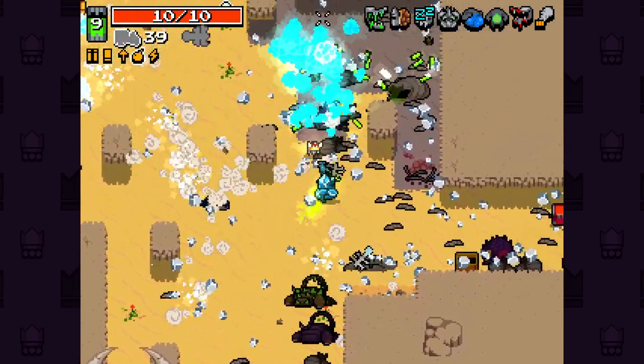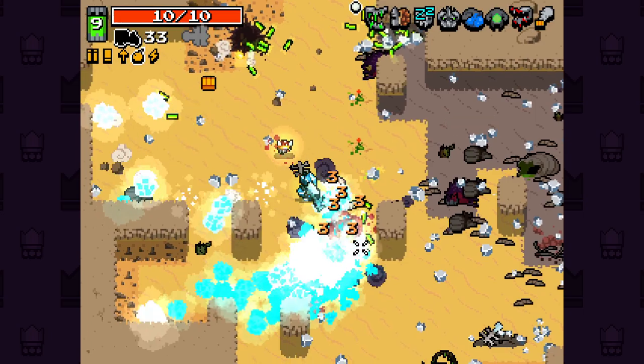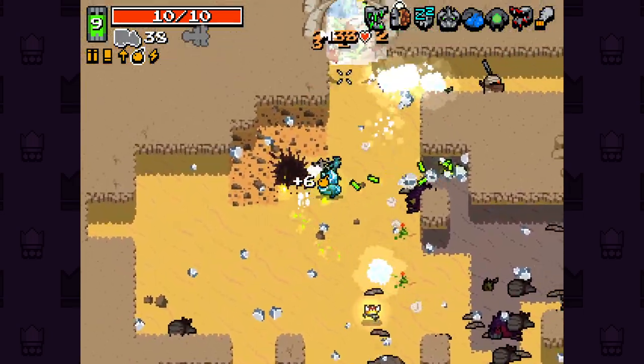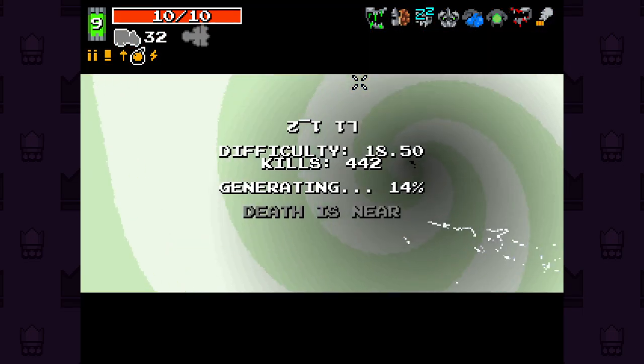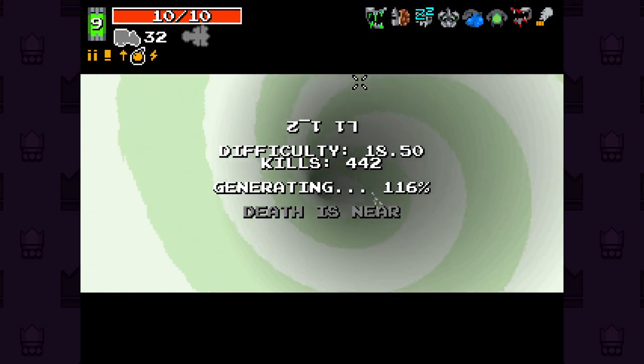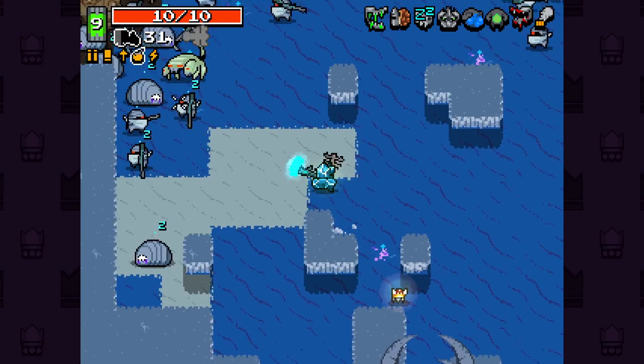We also got another Inversion Magnet there, which is kind of cool to see — we can get another one. I didn't think you'd be able to, to be honest. When you're looping, you can then get another one later on.